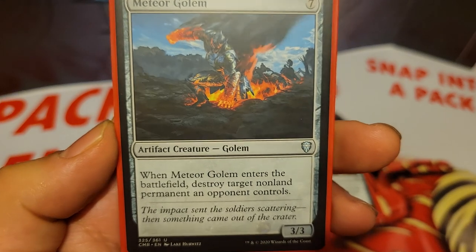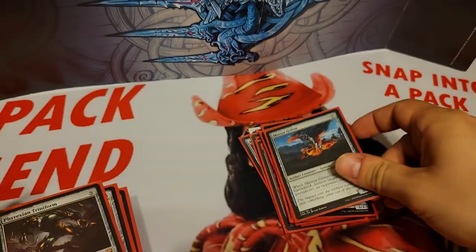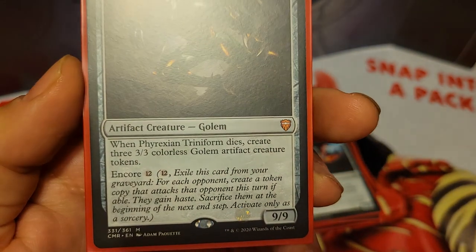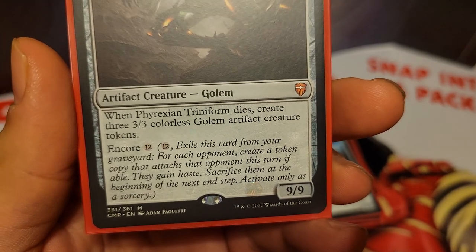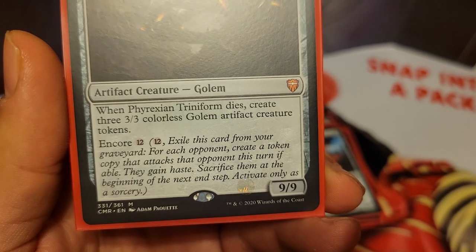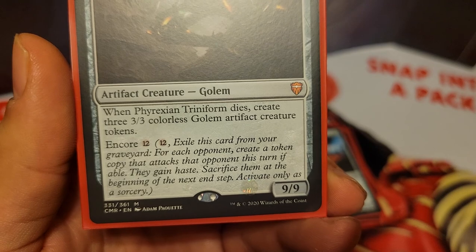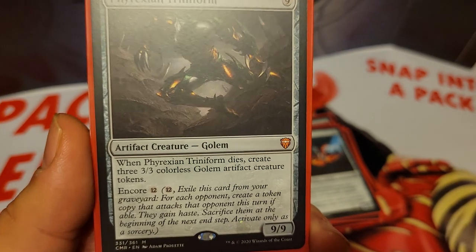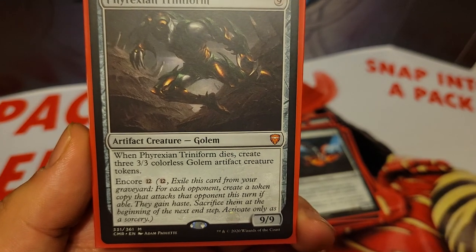We have Meteor Golem, 7 mana for a 3/3. When he enters the battlefield, you destroy target non-land permanent an opponent controls. We also have Phyrexian Triniform, 9 mana for a 9/9 Golem. When he dies, you create 3/3 colorless Golems. He also has an Encore ability for 12 mana — exile this card from your graveyard, and for each opponent, create a token copy that attacks that opponent this turn if able. They gain haste, then you sacrifice them at the beginning of the next end step. So with Encore if you have 3 opponents, you create 3 token copies that all attack, and then all 3 of those copies, when they die, each create 3/3 Golems.